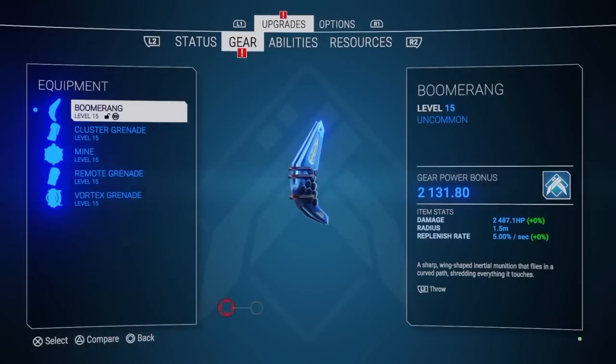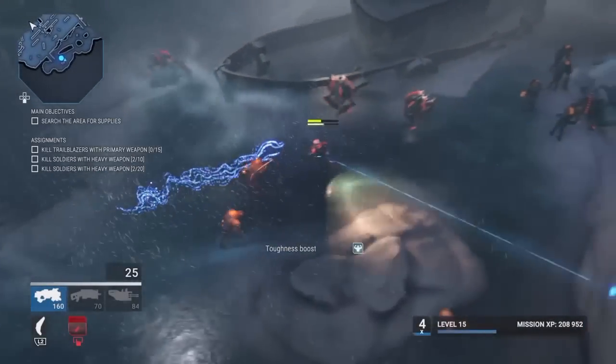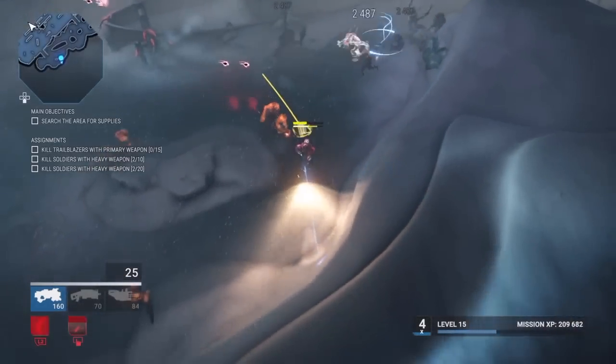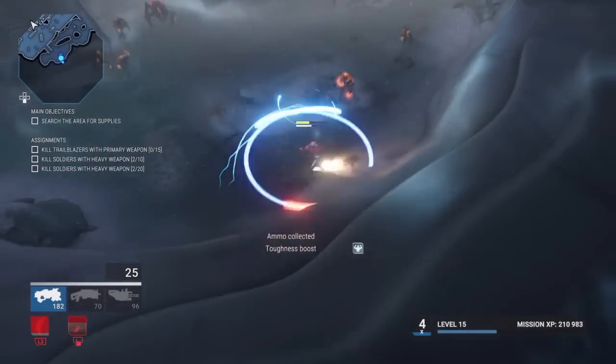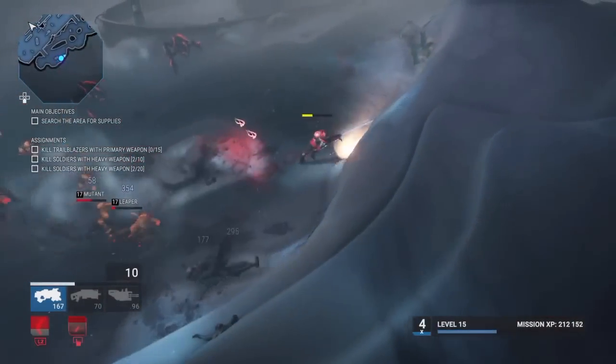Finally we have equipment. First one is the boomerang — you can throw it and it comes right back. But if you dodge it and it goes past you, you can make it swirl around the room and take out a lot of enemies. See how it goes past — as long as you're running in a circle with some dash, it'll keep going.